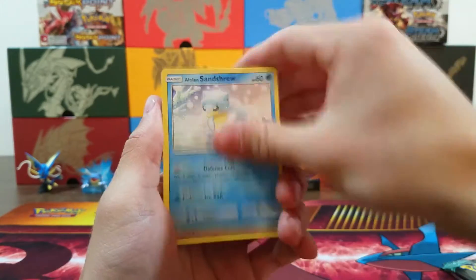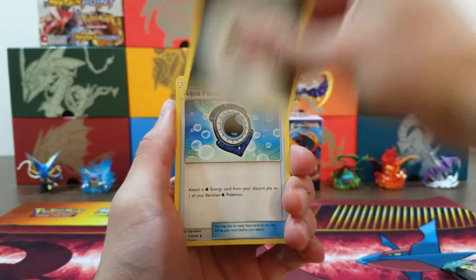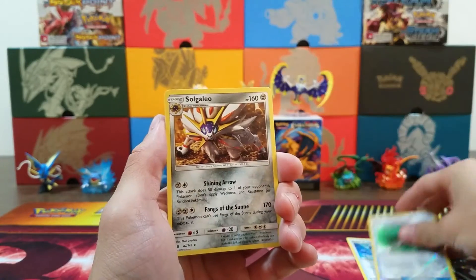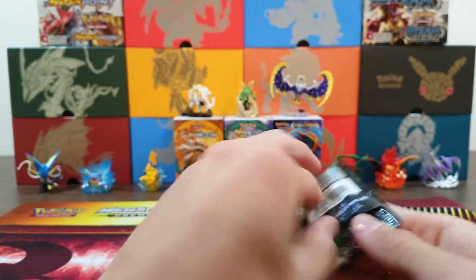Pack two: we have a Cottonee, Alolan Sandshrew, Mudbray, Alolan Geodude, Machop, Steel Energy, Aqua Patch — good card — Energy Lotto, Komala, Field Blower Reverse — I like that — and a Solgaleo Non-Holo Rare. So two duds so far.